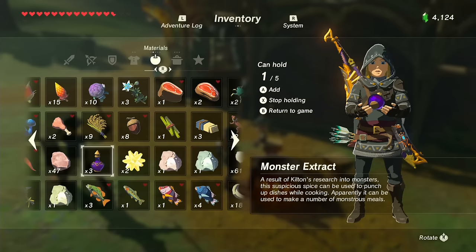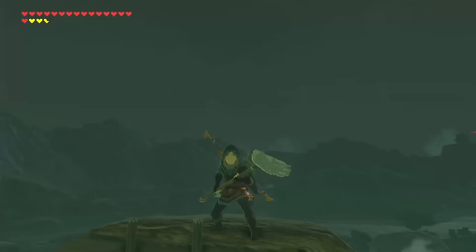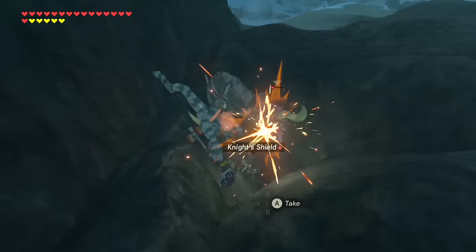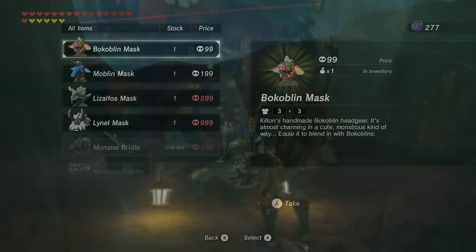So you got Mons, now what? Monster Extract is great for beefing up elixirs if that's your thing. He also sells a mop, or the spring-loaded hammer, which is all right. It essentially launches monsters pretty far, but that's only on the fourth hit.